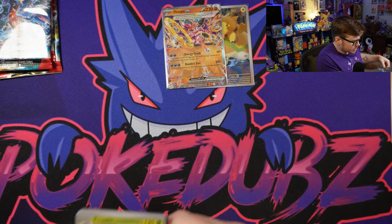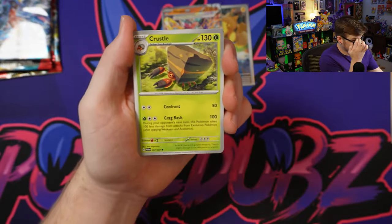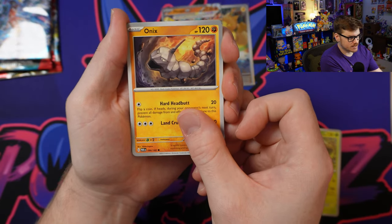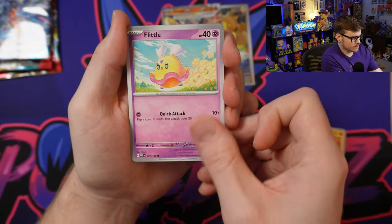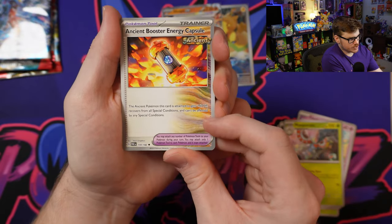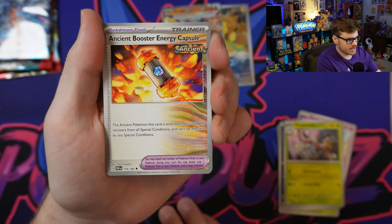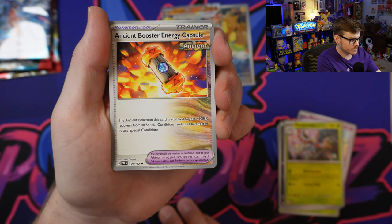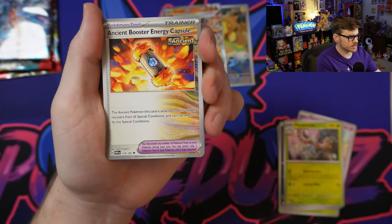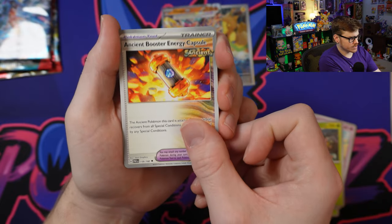Jumping right into the Garchomp pack. We got Onyx - nice little throwback to Gen 1. We got Flittle, Nickit, Masquerain, and the Ancient Booster Energy Capsule. This is a tool card - the Ancient Pokemon this card is attached to gets plus 60 HP, recovers from all special conditions, and can't be affected by any special conditions such as paralysis, poison, burn, all of those things. Definitely very interesting for the Ancient Pokemon.